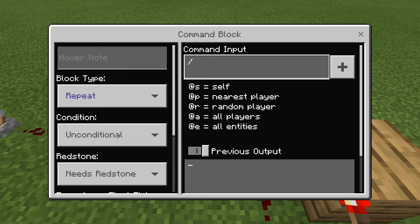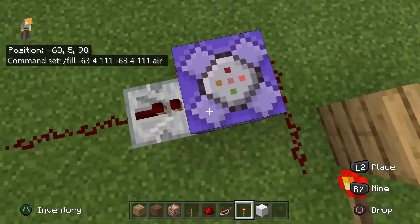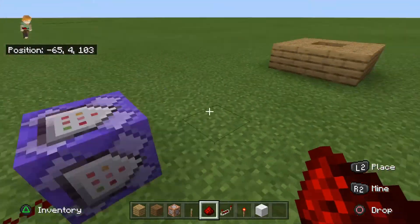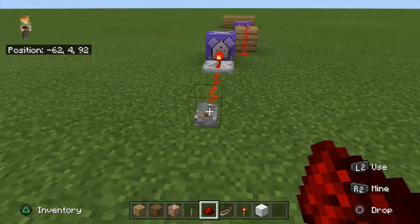For the second command block, type slash fill, then your coordinates again — mine are negative 63, 4, 111. Remember: first coordinate is X, second is Y, third is Z. Then put air as the block type. When I turn this on, it activates this command block but turns the redstone torch off, making the other one inactive — so that spot becomes air.